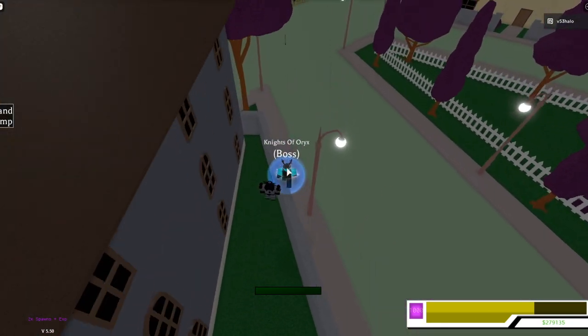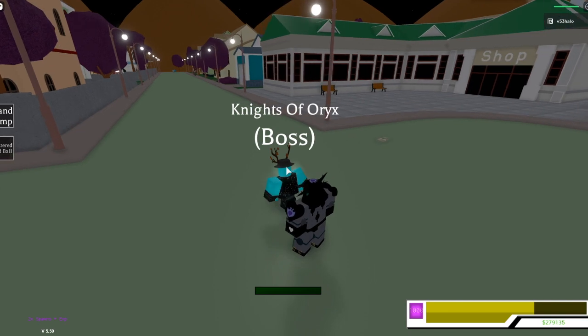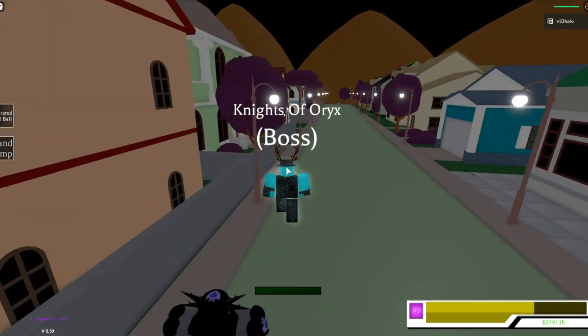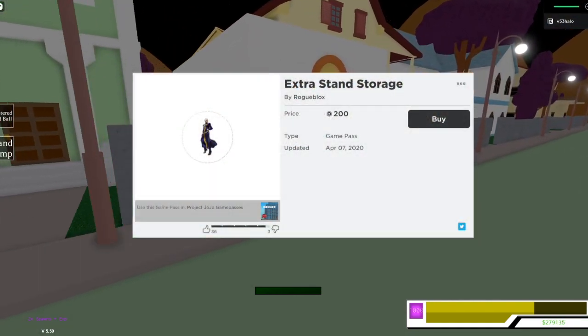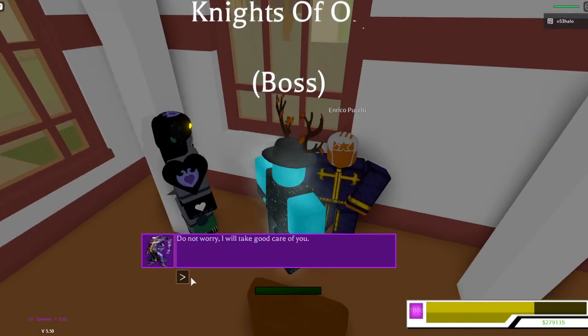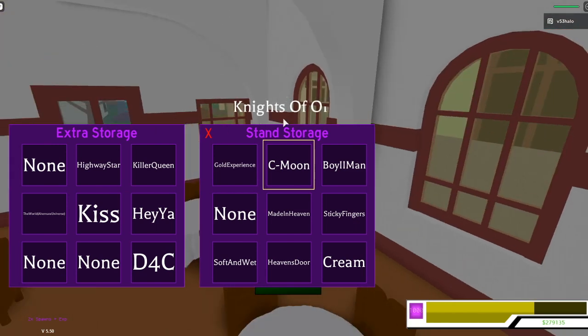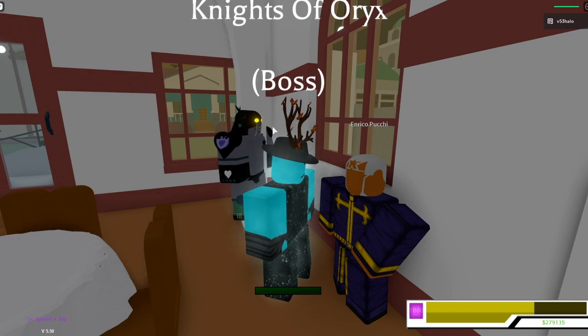There was also another thing in there called extra storage. What it allows you to do is have extra storage — you can put more stands in there and save more stands. You can get this by buying the game pass. It costs a lot, but you're gaining a lot more extra slots, as you can see. I do recommend buying it if you have the money and want to spend it. If you're deciding between game passes, I definitely recommend getting extra storage because it is very, very useful.